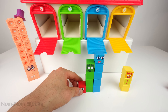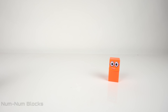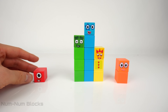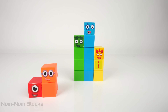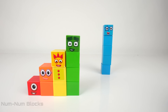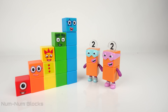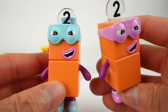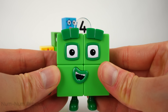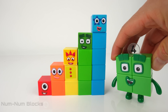Good job, everyone. Now that the number blocks have returned to their correct colors, it's time to rebuild the step squad. Welcome back, friends. Let's assemble a step squad in ascending order from smallest to biggest. All right, they're back. Uh-oh, look who else are back — the terrible twos. You guys have been very naughty. We're sorry. Let's go back to being square. Please excuse my terrible twos. It won't happen again.